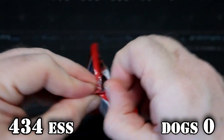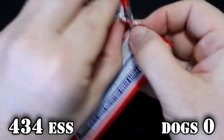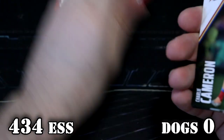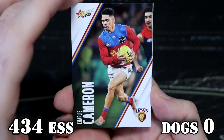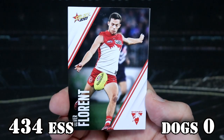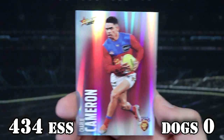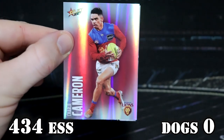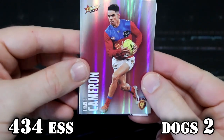Bulldogs! You're refusing to get this pack open. Come on. Who let the dogs out? There you go. Let's have a look — can we get back-to-back Iconics? Come on, let's do that. How good would that be? No. It's a Charlie Cameron — who was the first player on top there? Charlie Cameron. Well, there you go, Doggies — that's two points for you. So it's two versus 434.